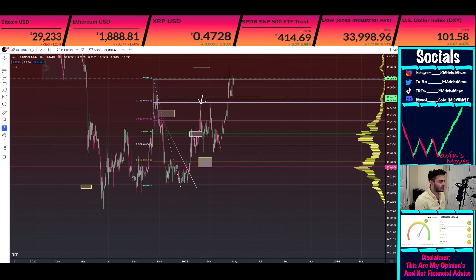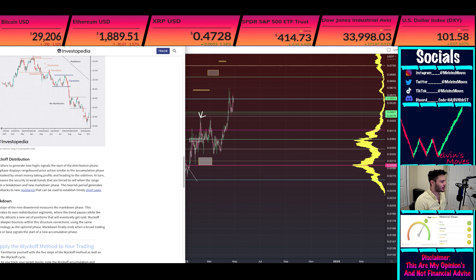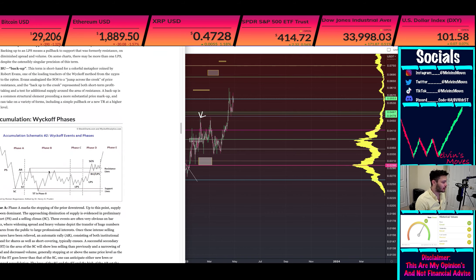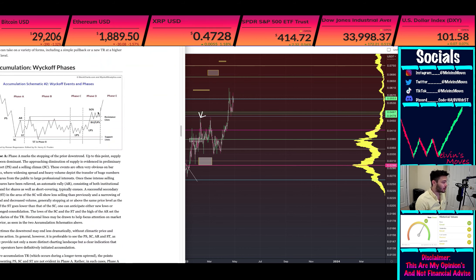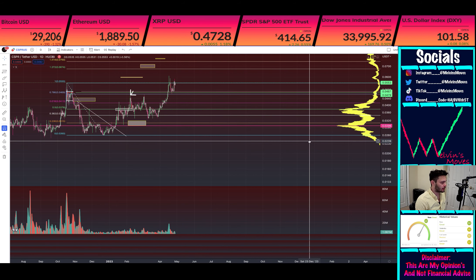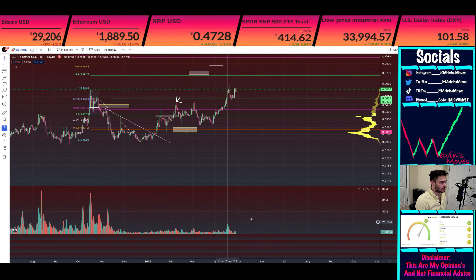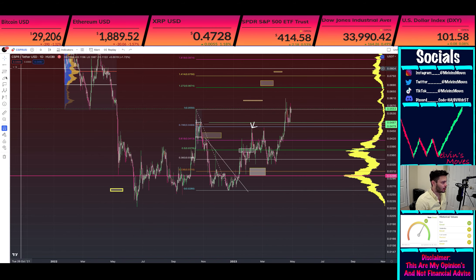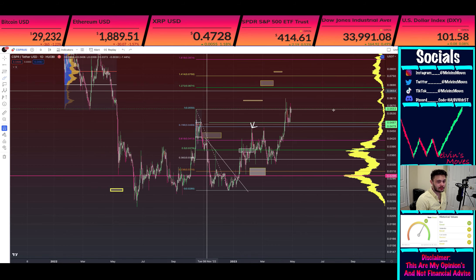The overall bigger picture is that we have been in accumulation. Regardless of which schematic you'd be looking at, I do think we were more following schematic two. Either way, I do think we are in Phase D, which is your sign of strength. The only problem I have is that typically you want to see a spike in volume — there was some spike, but it wasn't super spiky. So, basically what Phase D means is we kind of just flag around here for a little bit and then we will get a pump or markup. I do think you will get a decent-sized spike up soon.